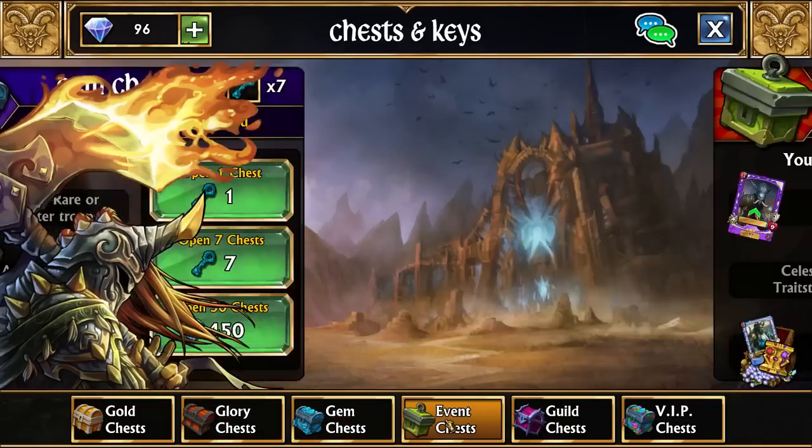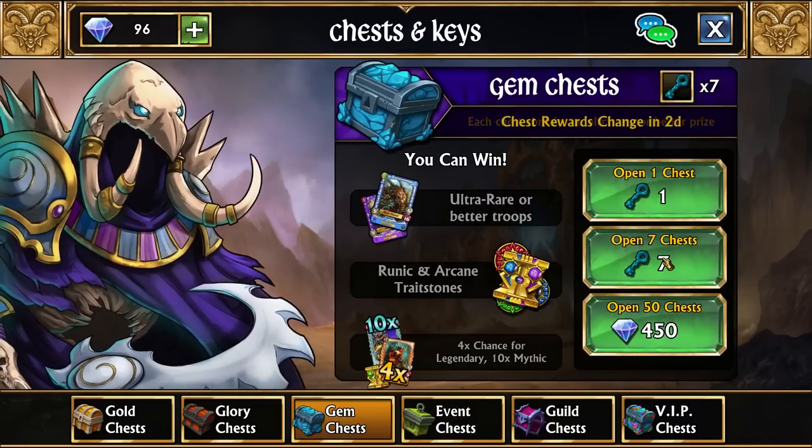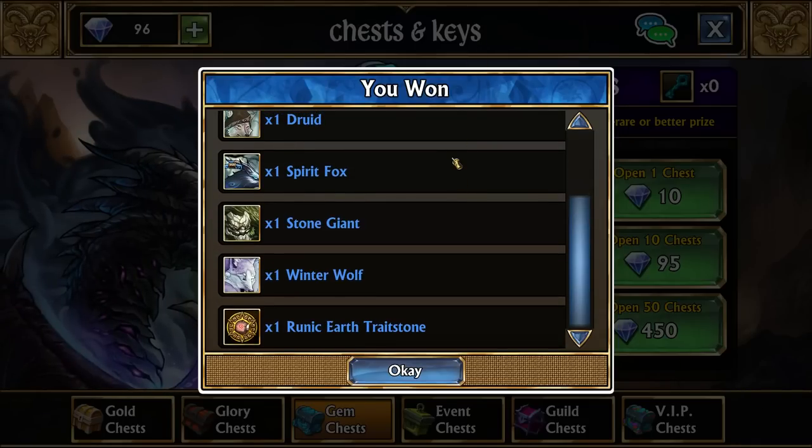We do have some gem keys here. I'm not going to use the event keys though — we got the giant spider so there's no reason to use them. Aberrath isn't that good. So let's see what we can get off these gem keys. Just pull them off — and nope, all repeats, nothing new.